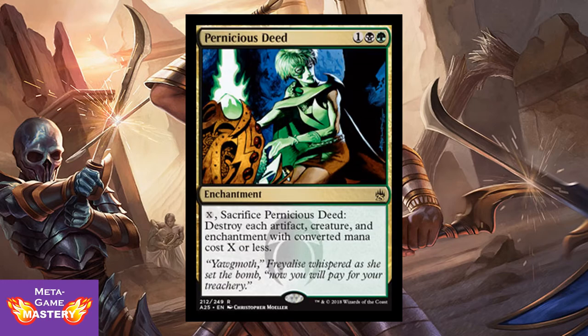Pernicious Deed — I remember when this came out and took Legacy and Vintage by storm. It's 3 CMC, 1 colorless black-green enchantment. You can pay X and sacrifice Pernicious Deed to destroy each artifact, creature, and enchantment with converted mana cost X or less. The old-school move is to sacrifice it for zero to get rid of all their Moxes, Black Lotuses, Ornithopters — anything cheated into play. But it has versatility; you can get rid of all the 1-drops or 2-drops, controlling exactly what gets board-wiped to minimize your own losses.